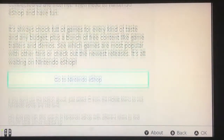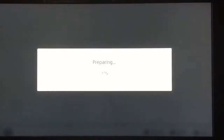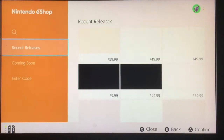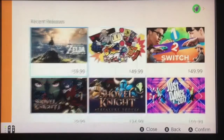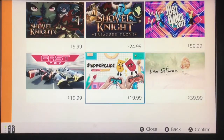Alright guys, now on to the Nintendo eShop. Yes, I am Moe — that's who's using the eShop. I got to link my account real quick — I don't want you guys to see my email and password. Alright, we are all linked up to the Switch now, my Nintendo account is all here. Some of the games aren't the best here for the launch lineup, but we have Shovel Knight Treasure Trove, Just Dance 2017, Fast RMX, Snipperclips, I Am Setsuna — that's pretty cool.